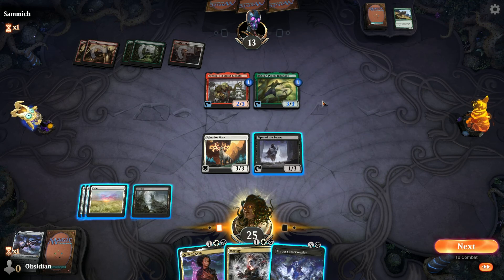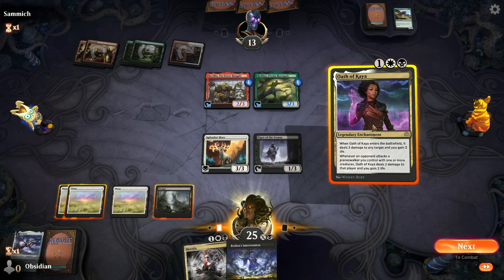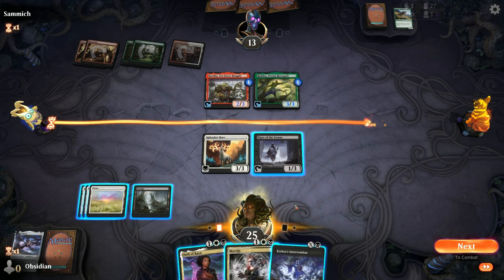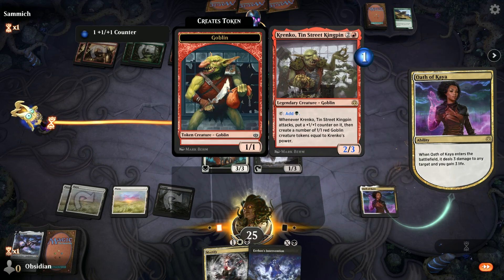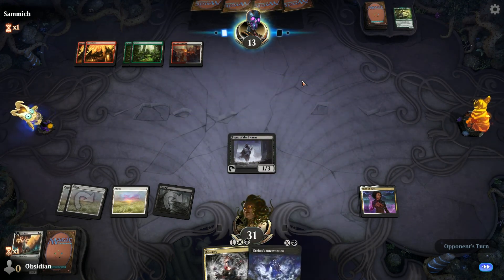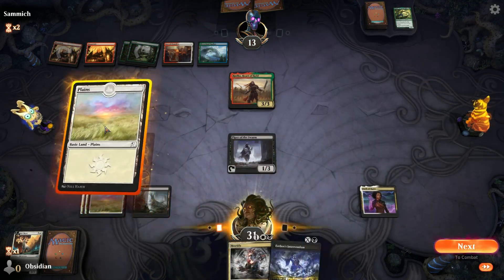Or I could kill his Rishkar — he's tapped out. Oath of Kaya kills... what are a bunch of 1-1 tokens to him? He's obviously got some pretty big stuff with that Greater Sand Worm. I'm kind of surprised he cycled it. I think maybe I should have attacked first to see if he went for a double block, which would have allowed me to use Erebos's Intervention for a 2-for-1. I don't think there would have been a reason to do a double block.